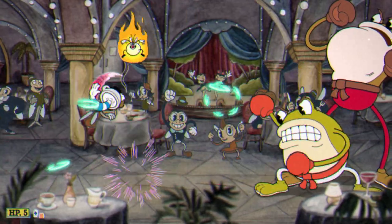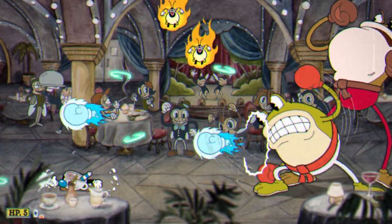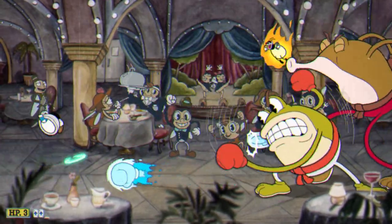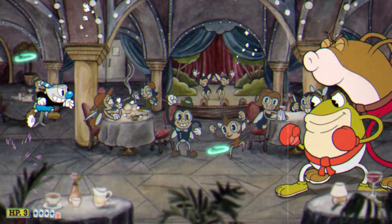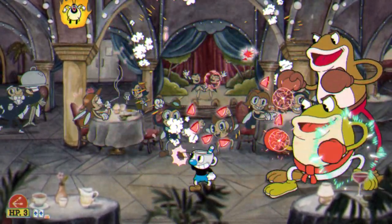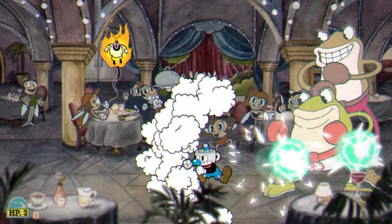Just to make it easier, here's the pattern: if the parry starts from the bottom fist, it will be the bottom fist again; if the parry comes from the middle, it will come from the middle again; and if the parry comes from the top fist, it will next be the bottom fist. So now you can take your time with the parries and easily predict where the next parry will be so you can consistently get at least one parry per attack cycle.